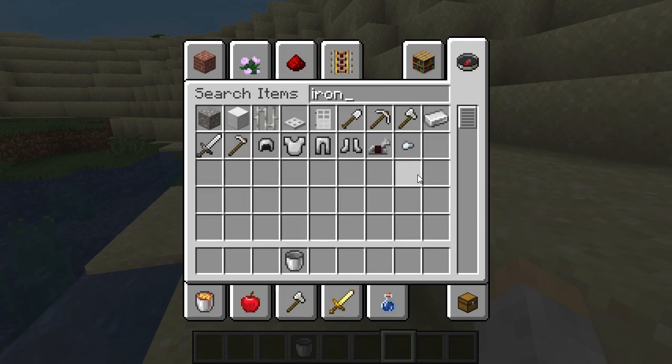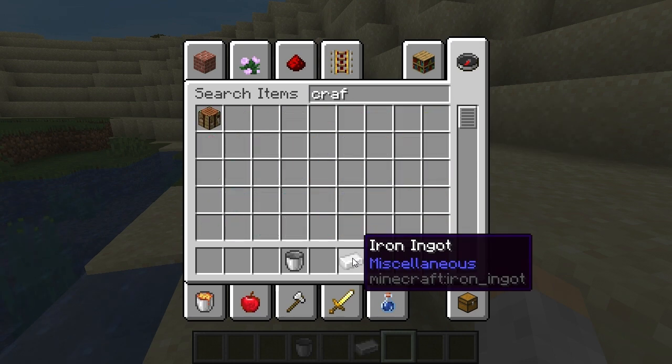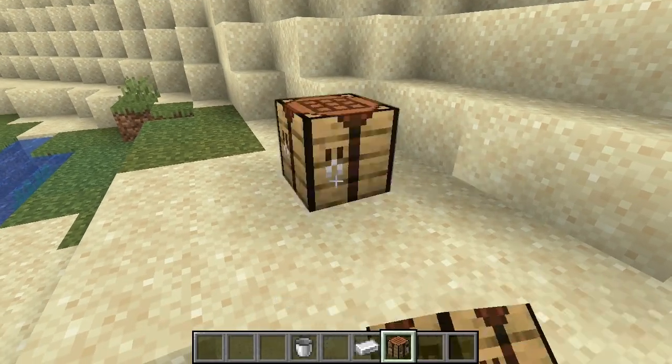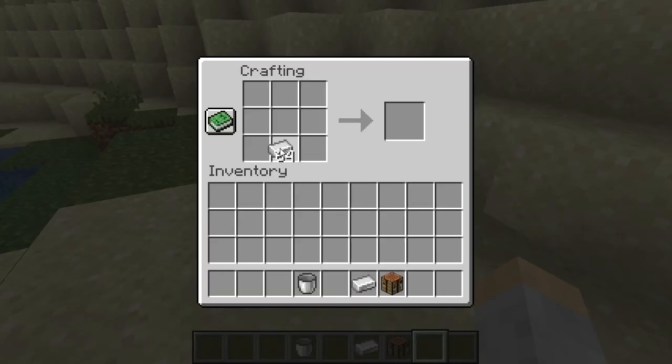I'll show you really quick how a bucket is made in case you're new and don't know. Make a crafting table, then all you do is put three iron ingots in a V-shape — like that — and that gives you your bucket.